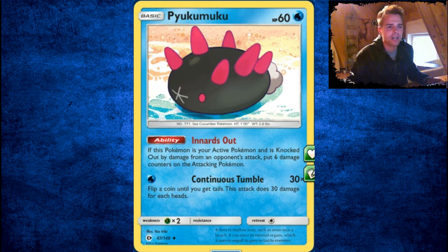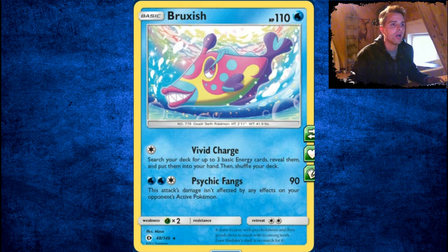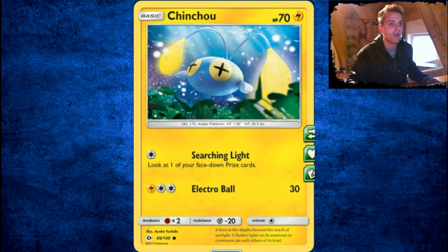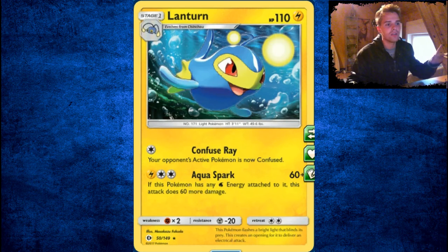You have to be afraid of Garbodor or Muk, though — because Muk is the new Garbodor, which you'll see soon. Bruxish can search your deck for 3 basics, but that's it — not anything you want. Wishiwashi and Lantern, not anything you want. It can deal 120 damage if it has Water energy with that last attack, but you don't want that.